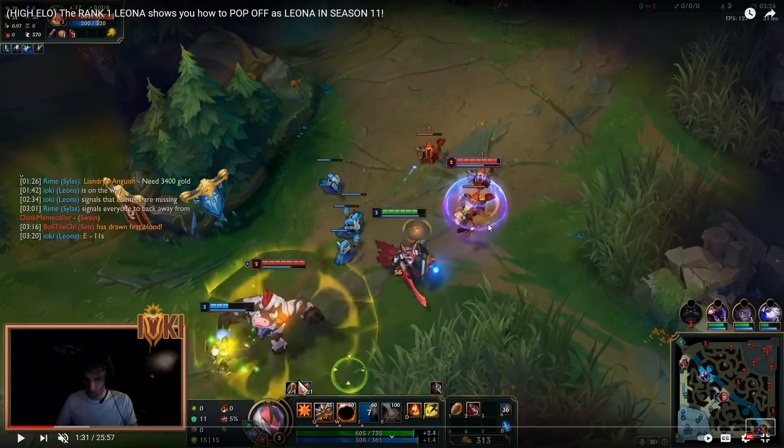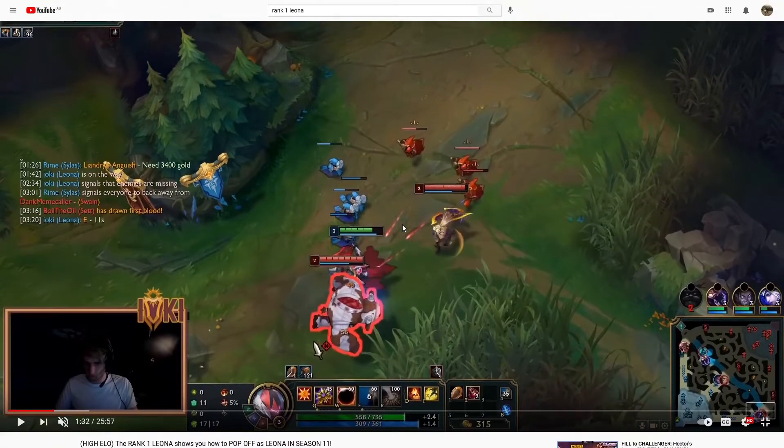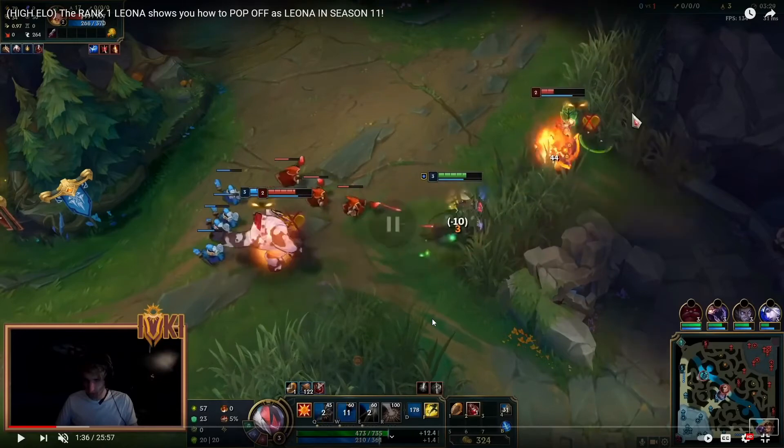Look at all that damage Sivir just got off — that would have been reduced by 40% with Exhaust. This, plus Heal, would have just enabled them. That big health advantage — Leona has potions, she doesn't need potions. Exhausting Sivir previously plus healing Ash would mean Ash can flash forward, get that kill, then they turn on Alistar. Alistar's only option is to run out to river if Leona has Heal and Exhaust.